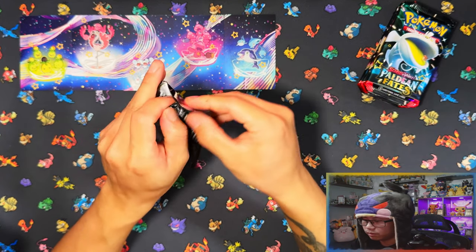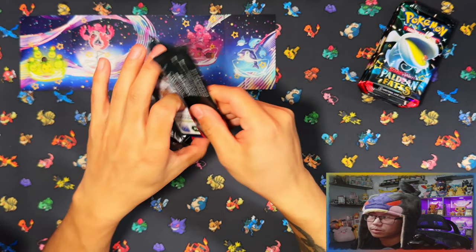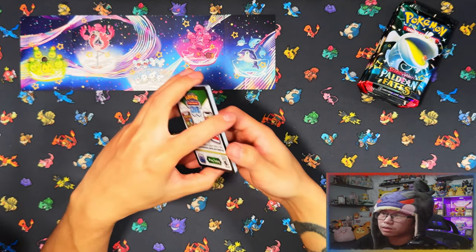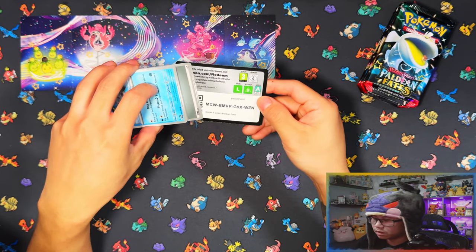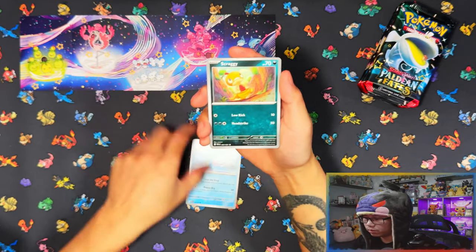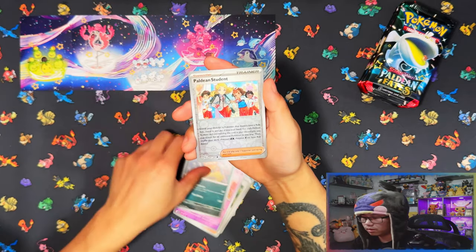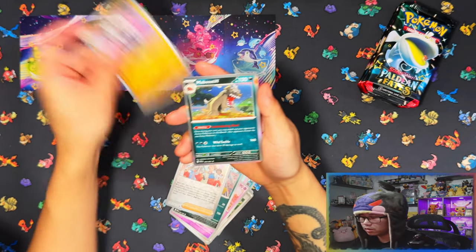Alright guys, first pack of the mini tins — I didn't shuffle them, I've put them in order of mini tins. So we're going to be seeing the hit rates from each mini tin. First one: Lapras, Braggie, I'm Junior, Mischief, Life, Principal, Scruffy, Paddy, Student — no first pack magic.